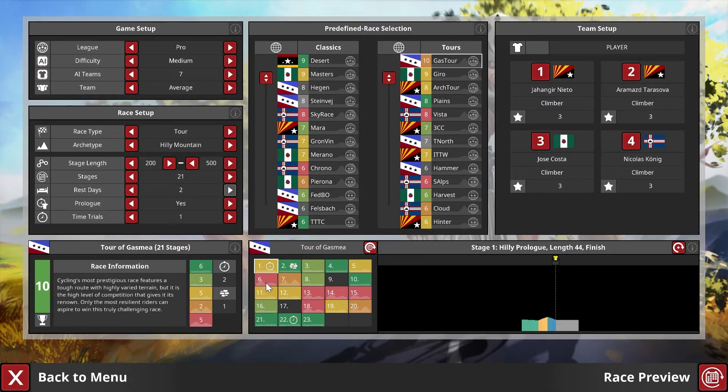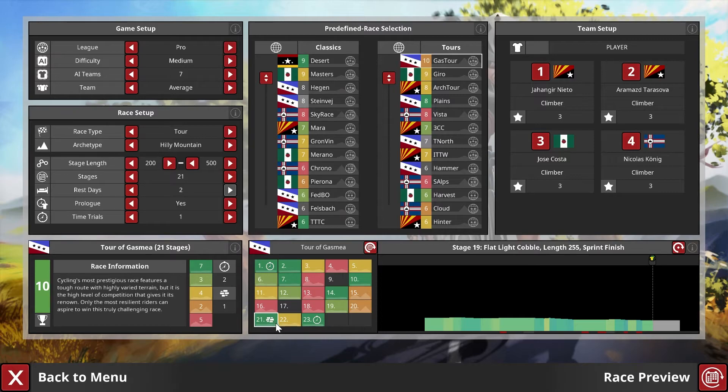If we regenerate, you see the stages use color coding: green is flat, olive is flat-hilly, yellow is hilly, orange is hilly mountain, and red is mountain. Then you have cobble stages and time trial stages indicated by icons. There's a lot of variation — a flat light cobble stage appearing as stage two, and finishing in a time trial is a nice way to put pressure on the riders.